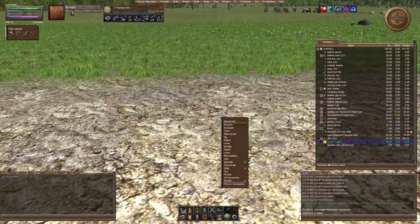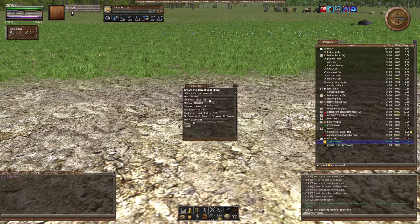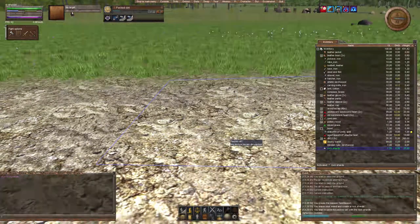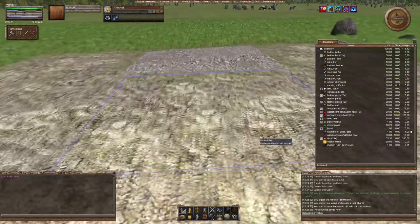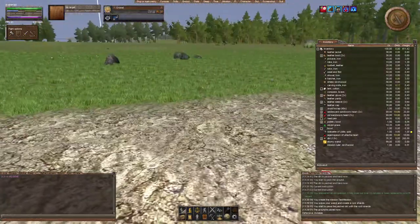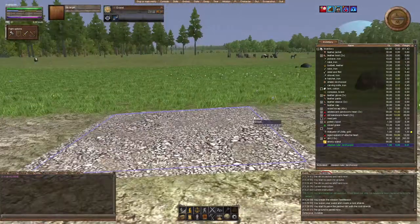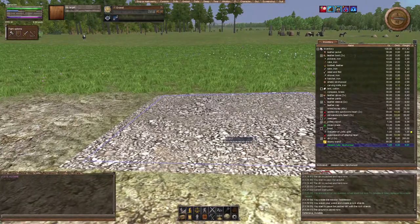I'll create a rock shard real quick and pave one tile to be gravel, so we know this is our special mission tile. Now we need a trigger — your mission is there, but it doesn't know when the player is entering or leaving an area. For that we use a trigger.